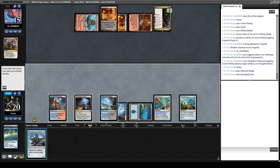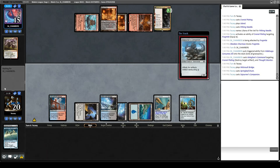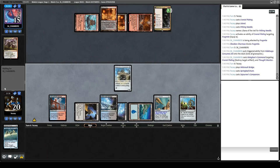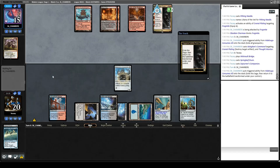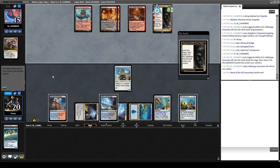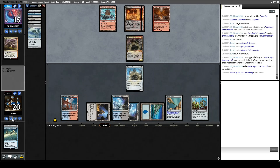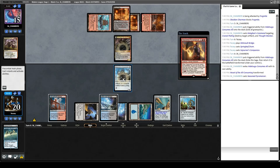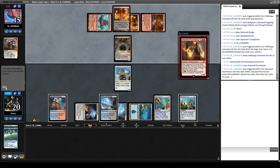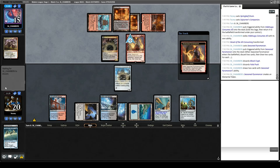Our opponent has a pretty full hand, and they're flipping their Saga. We need to find some draw spells to re-establish a board. Seasoned Pyromancer — definitely need to re-establish a board. Let's see what our opponent loots. Opponent gets rid of Fatal Push and Blood Crypt. Passes. We draw Memnite. Let's run out Memnite, pass the turn.